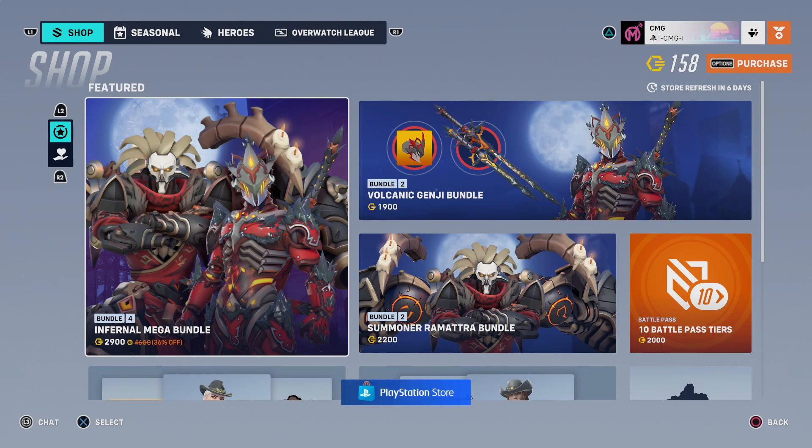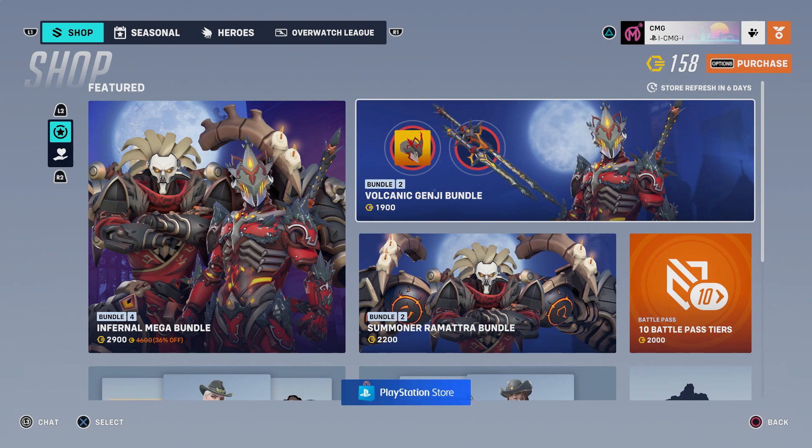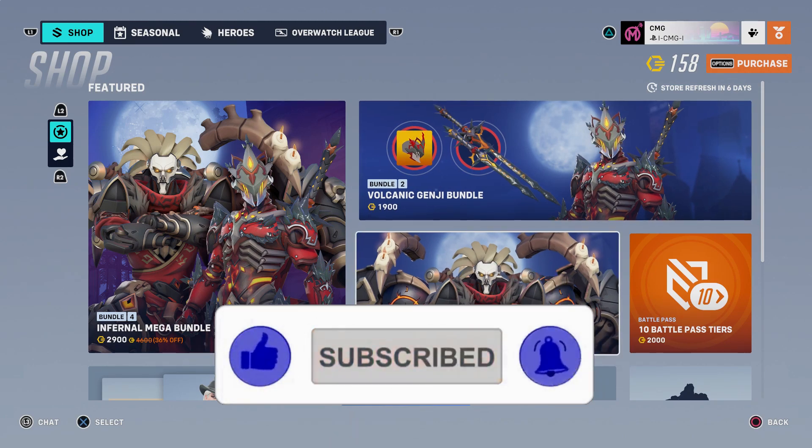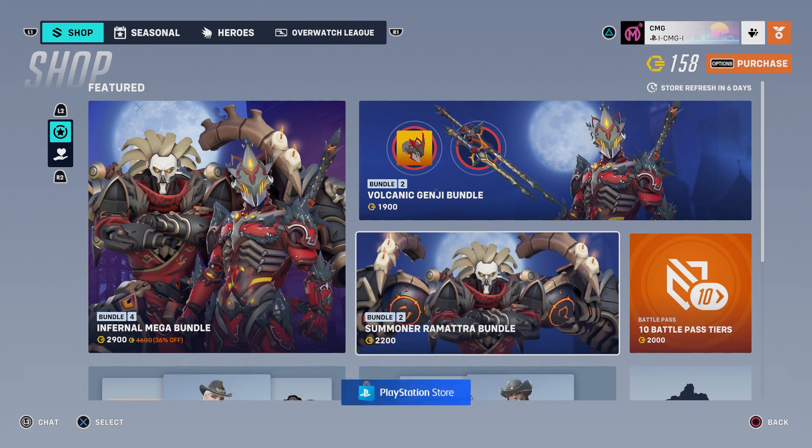So we have a couple of new skins in the shop for this week: Summoner Ramattra and Volcanic Genji. This Genji skin looks a lot like the polar opposite to his Ice Wraith Winter Wonderland skin — the design is very similar. As for Ramattra's Summoner skin, this looks a lot like the green Necromancer skin that was in the shop before. Like Genji's, this skin is a recolor of another Legendary.